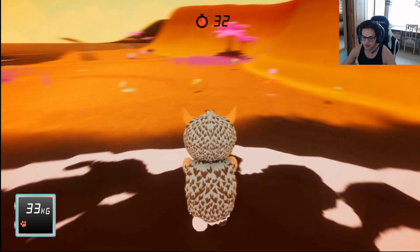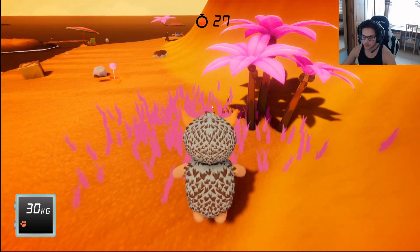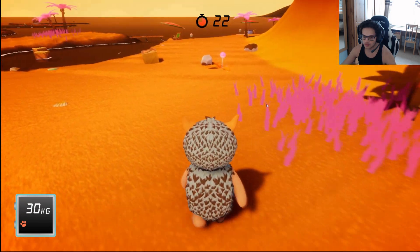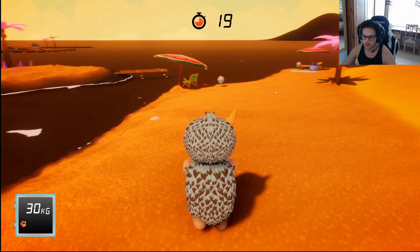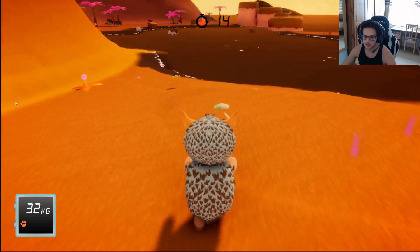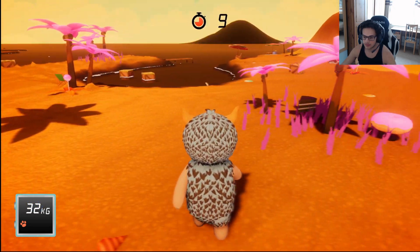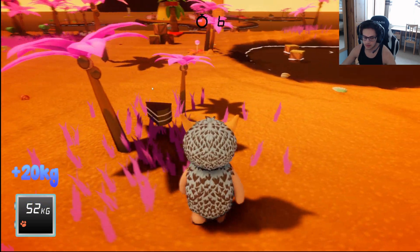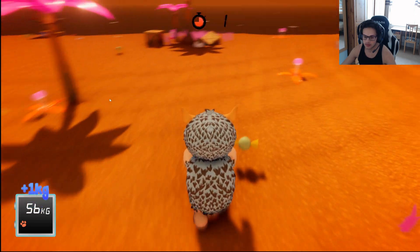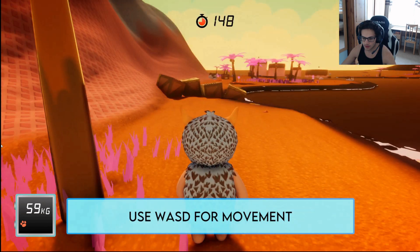We're going to find another entrance — you just run on... wait, are we in it? Oh we got in, nice. Eat your cupcake! You just gained 22 grams by eating a diner item. Alright, now we know what to do — we've got to get all the candy from here.